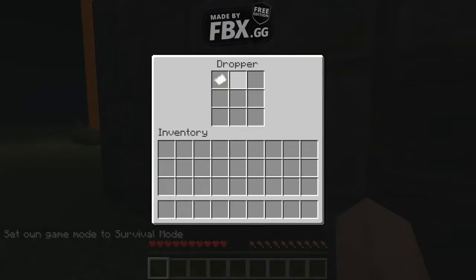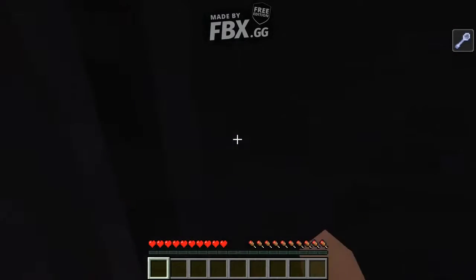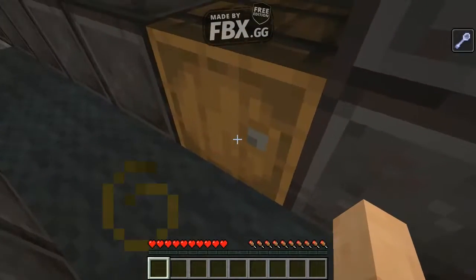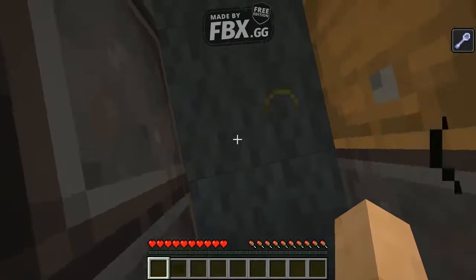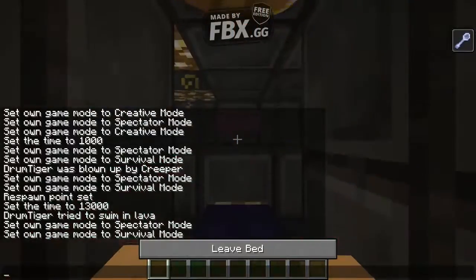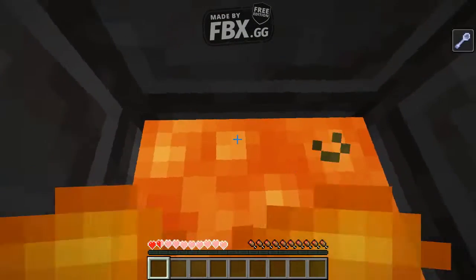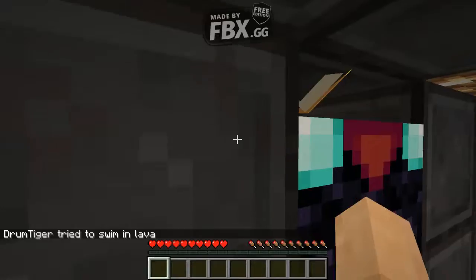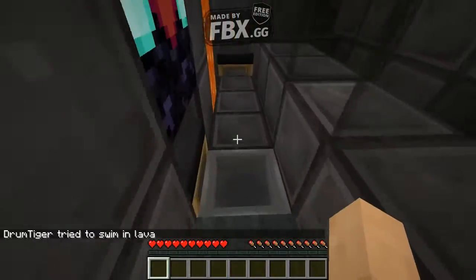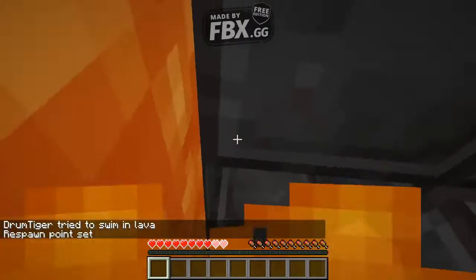You start by the guard putting the key card in this door. Then you put all your items in here. Don't even try to throw any items because there's hoppers everywhere. Then you sleep in this bed, go in this kill shack, respawn here, make this jump, then sleep in this bed, and do this kill shack.